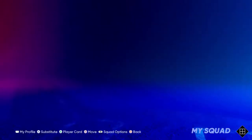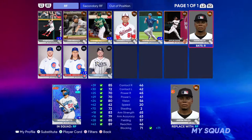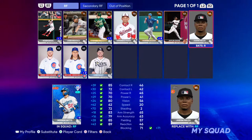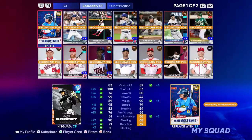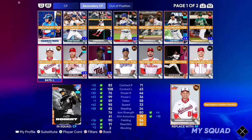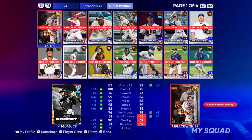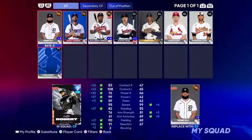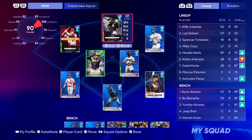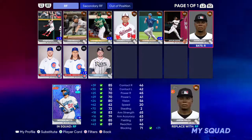Let's go ahead and go to manage squad, go to right fielders. As you guys can see, Justin Fields is right here. I believe he has secondary positions, so if we go secondary he should be on here somewhere. I'm not sure if he actually is — yeah, I don't see him. Maybe he's in the out-of-position spot. Yeah, it's not looking like he's in here. He should be able to have other positions, but he is in here as right fielder.